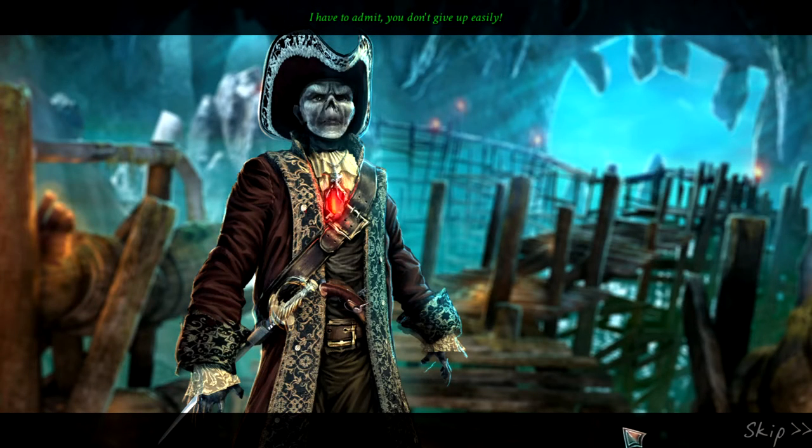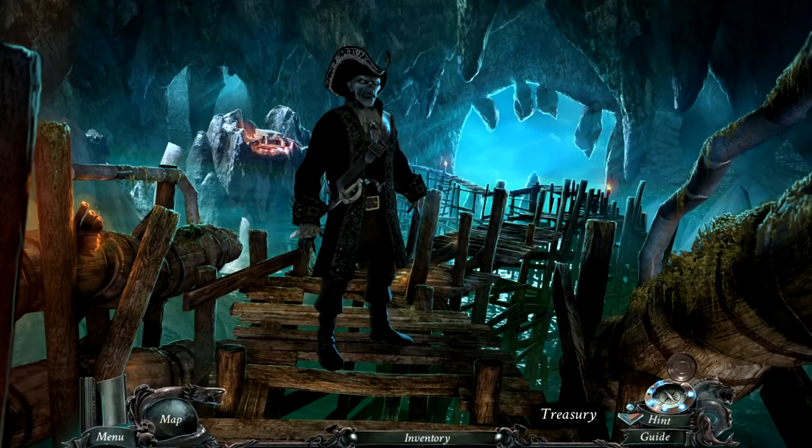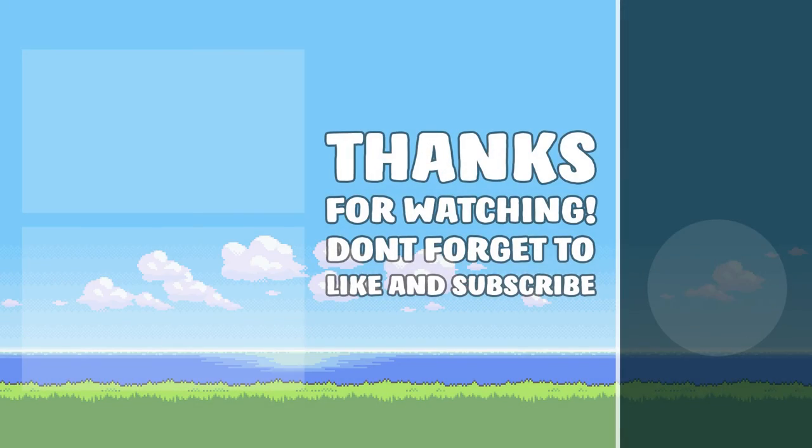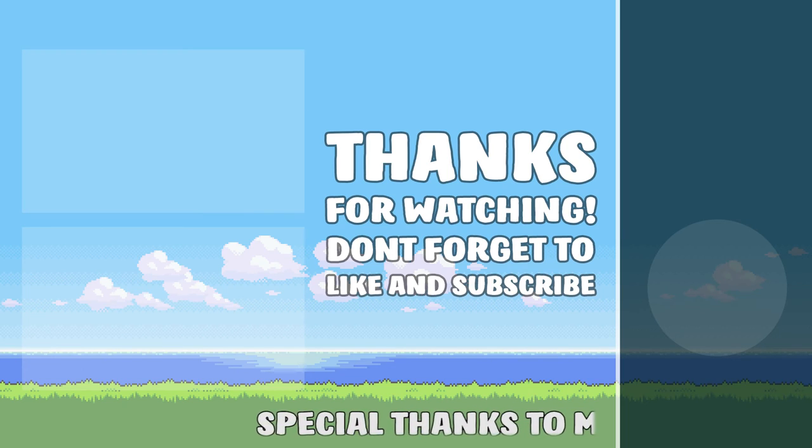Remington speaks: 'I have to admit you don't give up easily. I'm this close to bringing my love back to life and I don't have time to bother with you right now. You dare to say she wouldn't want to be resurrected? That's nonsense - it's the only way we can be together after all these years. If you think you're so smart, bring me proof that my beloved doesn't want to return. You will have to summon her ghost, you fool!' We almost can - we just need one more piece of her portrait.